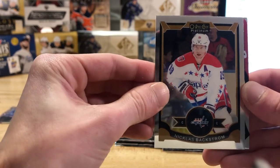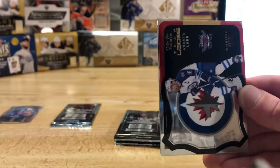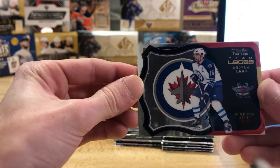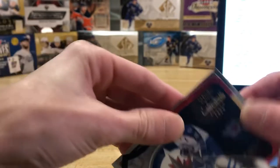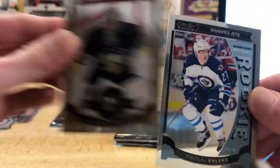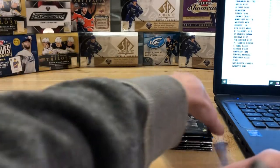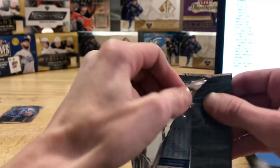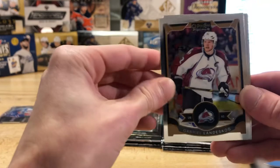We got a Nicholas Backstrom base card. This one here is going to be Andrew Ladd for the Winnipeg Jets — die cut — and Luke has Winnipeg on this, so Luke you'll be hitting the Ladd die cut there buddy. And we got a Marc-Andre and a Nikolai Ehlers rookie for the Jets as well in the same pack. It's a pretty good rookie class — it's got like Ehlers and Bennett and McDavid and Domi and a whole bunch of guys.